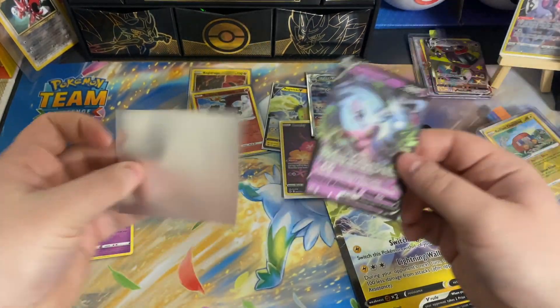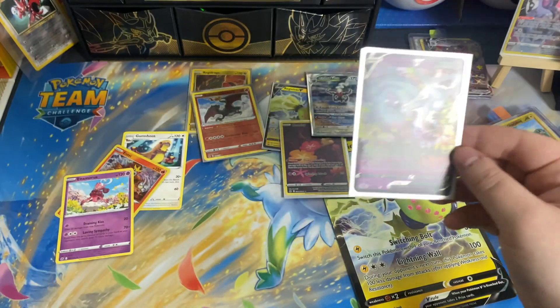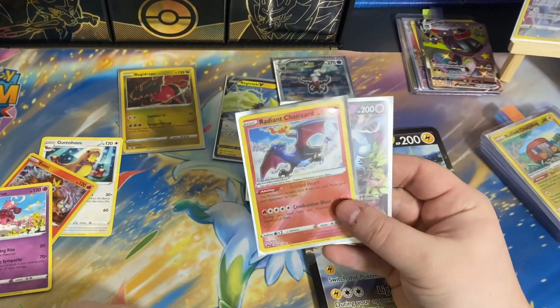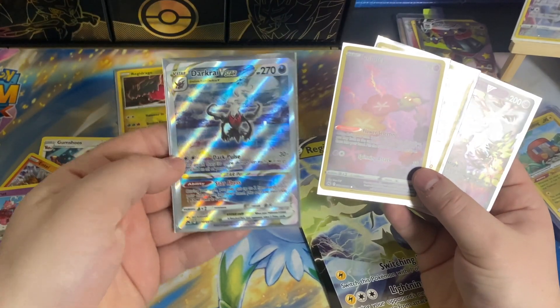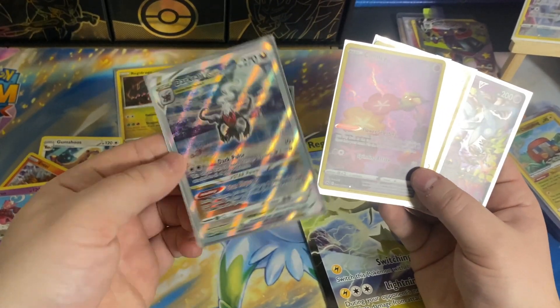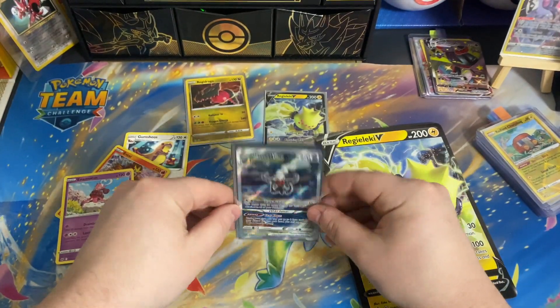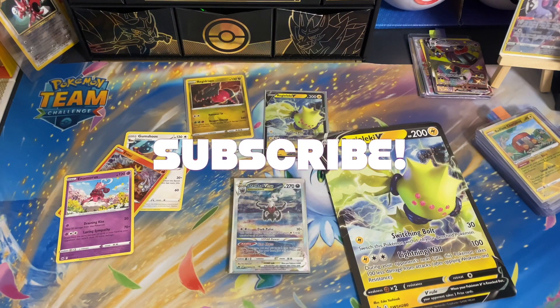We just opened four packs and had a pull in every single pack from that Regilecky V Box. We got the Hatterene V, the Radiant Charizard, that Comfy gallery card, and the stunning Darkrai V-Star — I think it's an alternate art, but you can let me know in the comments. I'm just happy to pull that; it was one of my chase cards from the set for sure. Thank you guys for watching, please leave a like, leave a comment, let me know what your favorite card was, and hit that subscribe button. See you next time!